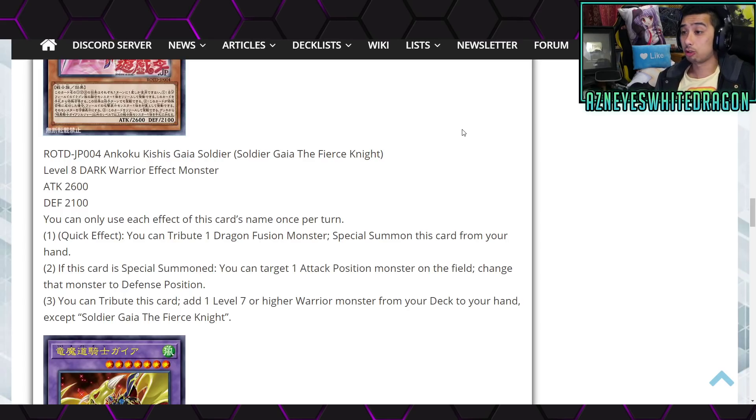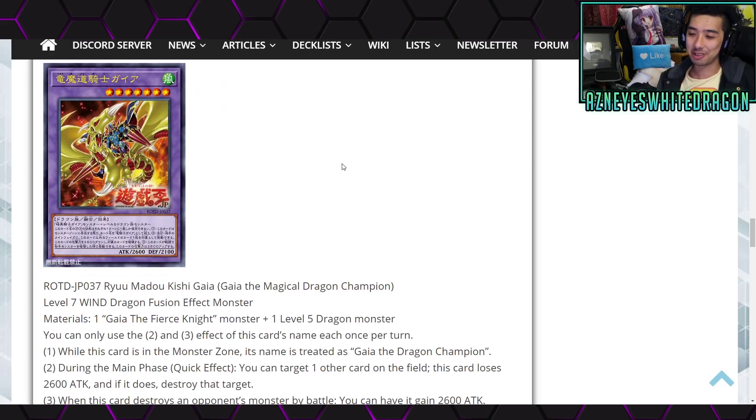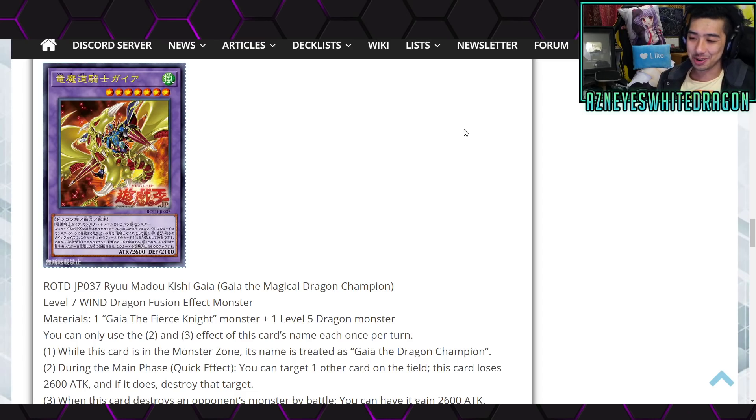I mean, yeah, you get to search out BLS and move something to defense mode. Are you supposed to try to do piercing? I think it should have said negate that monster's effect — it needed to do a little bit more. You get to add BLS, but BLS has just been outpowered by the game. Anyways, the new boss monster, the new fusion here — maybe this will make up for everything that is kind of mediocre, honestly.